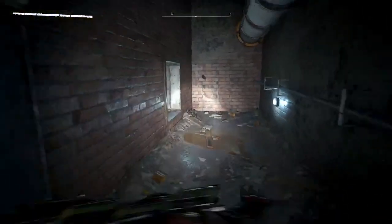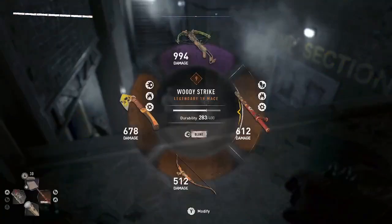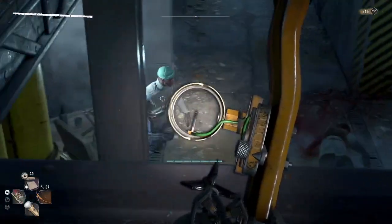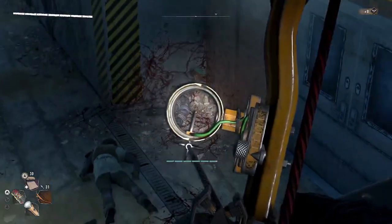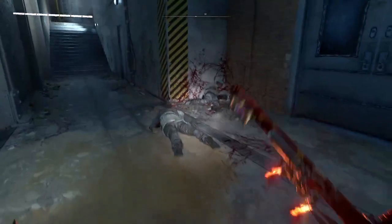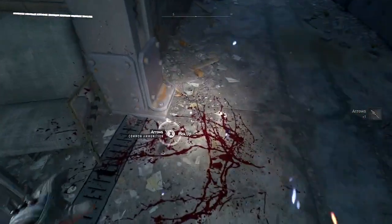Another stealthy detour. There's somebody down there. We can get into it over this way. We've got to go through the door there. That's a good way of getting them out of the way. That's it — one arrow. Two.